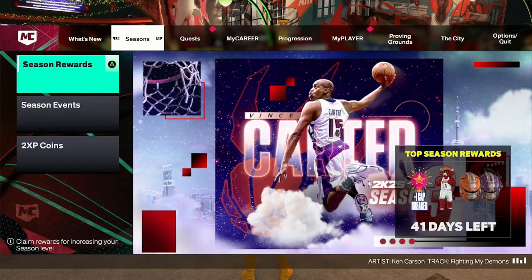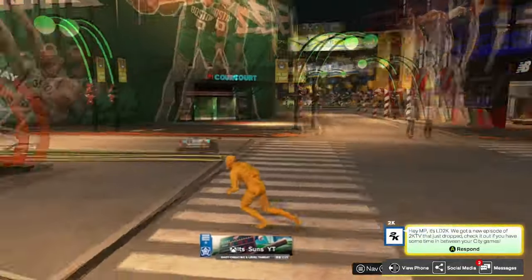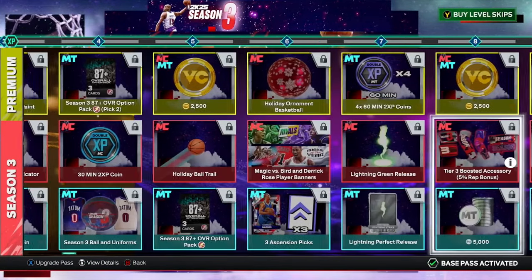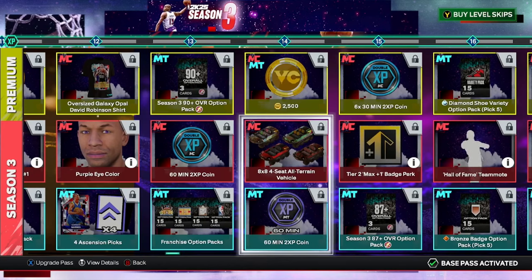Season 3 of NBA 2K25 dropped and there's some new things in the battle pass, along with a new game mode and event out right now. First I'm gonna look into the battle pass. I didn't see too much — this lightning green release looks cool, though I'd still rather have the green release that was under our feet. We also get the regular WXP and badge perks we get every season.